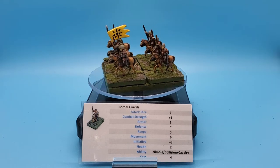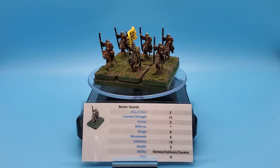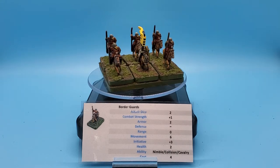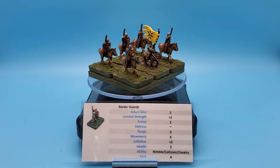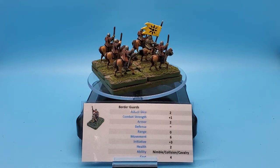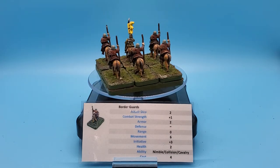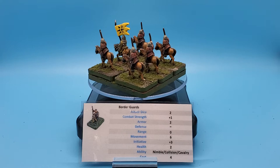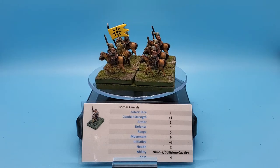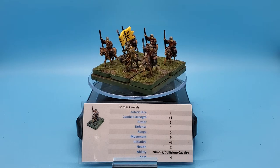So why might you want Border Guards? Let's take a look at what they offer. Attack dice: every figure in close combat provides two attack dice each. Combat strength is a plus one, so not only are they rolling two dice per figure, but every die they roll is automatically increased one value to a maximum of six.